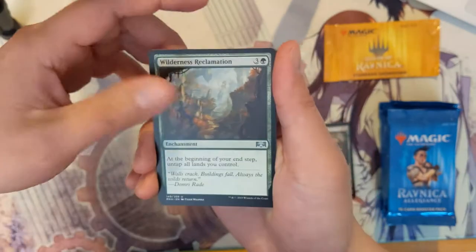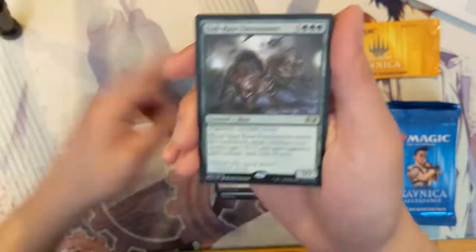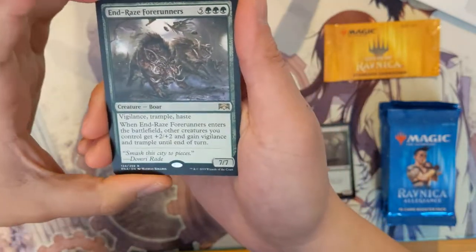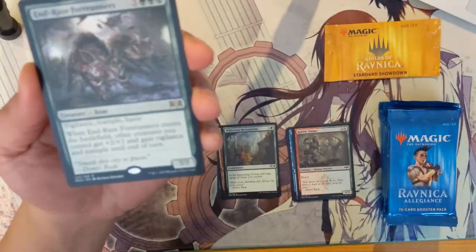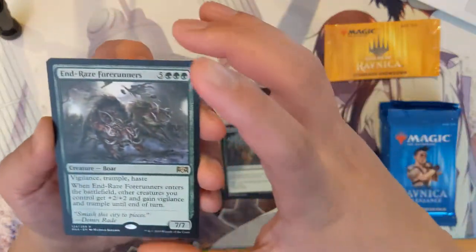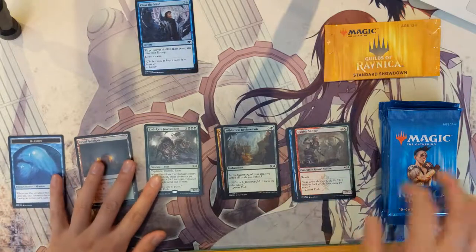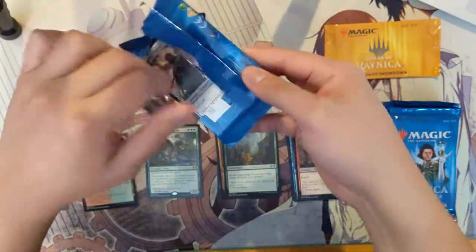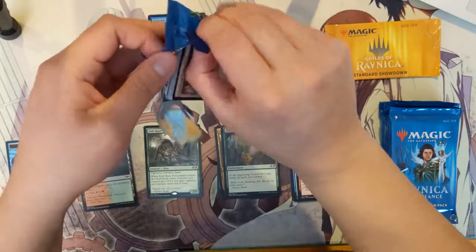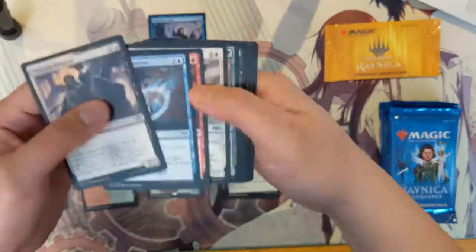For our first pack we have a Windstorm Drake, Clan Guild Mage, Wilderness Reclamation — untap all at end step, that card seems pretty good. There's also End Raze Forerunners for eight mana — a 7/7 with vigilance, trample, and haste. When it enters the battlefield, other creatures you control get plus two plus two, vigilance and trample until end of turn. It's almost like a Craterhoof Behemoth, which I think was a 5/5 but with plus X/plus X for the number of creatures.